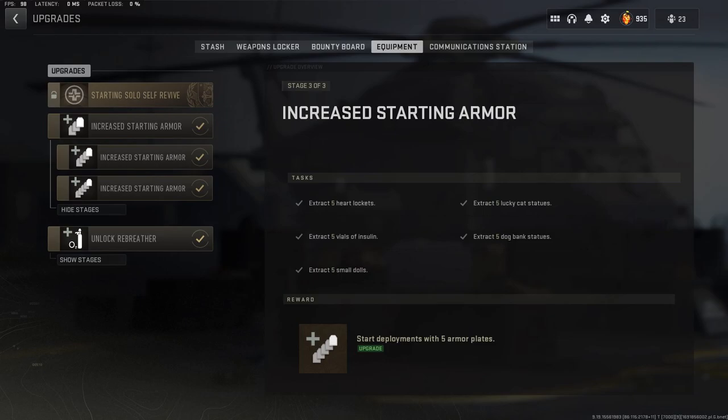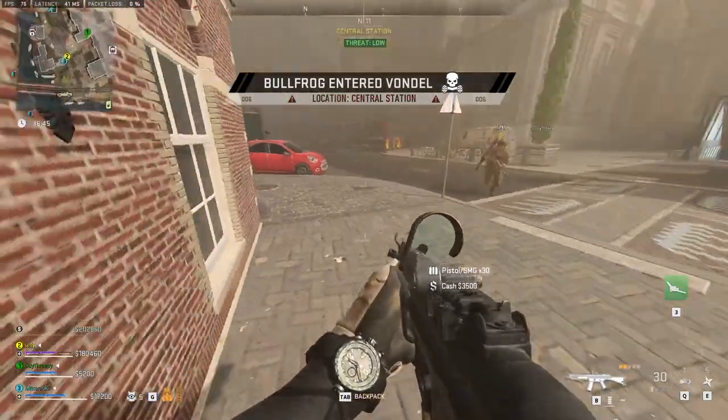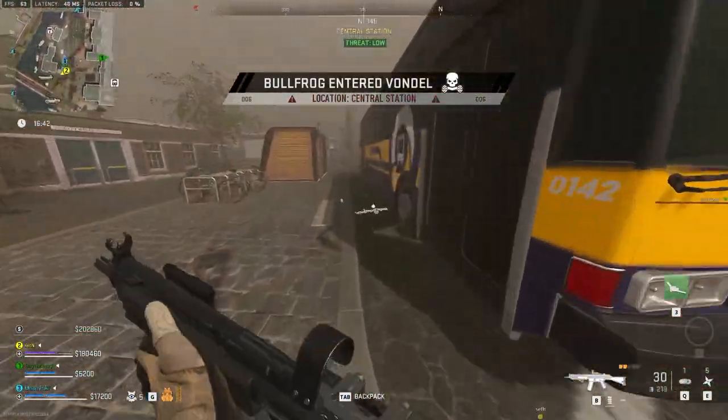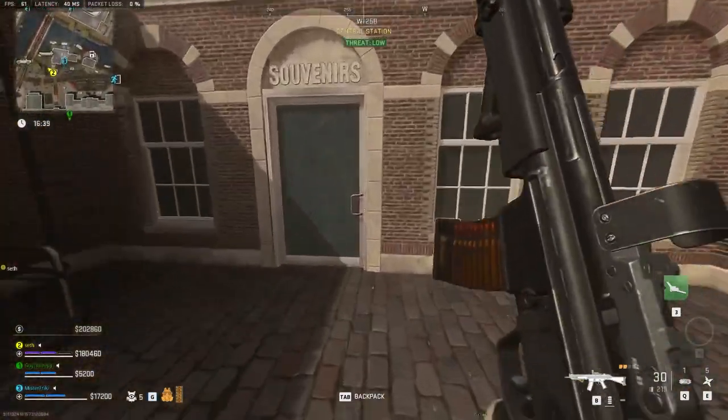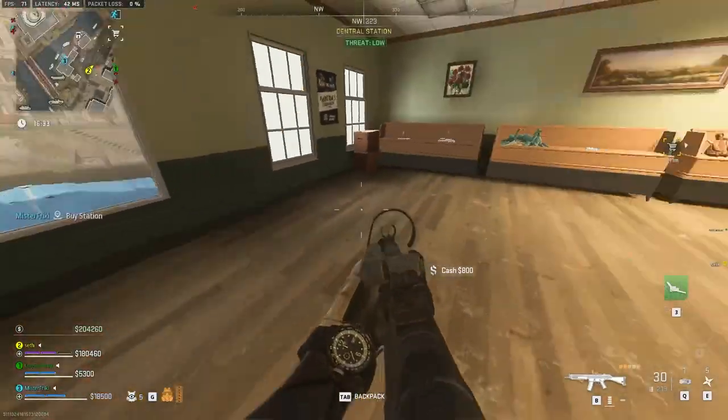For the final stage, full disclosure — personally I don't think this part is currently worth the hassle. At the end of this part I will share a method on how to have a somewhat consistent spawn for the lockets, dolls, and insulin. It took me about 20 games of constantly looking for these 15 items, excluding the dog bank and cat statue. On top of that, currently this part is bugged — when you deploy, instead of five plates you still have four from the previous tier. This will hopefully be fixed, and I can see it being useful in Building 21 for example.